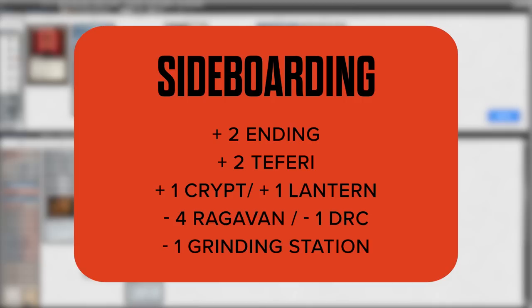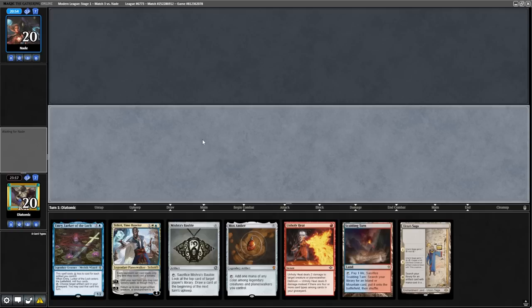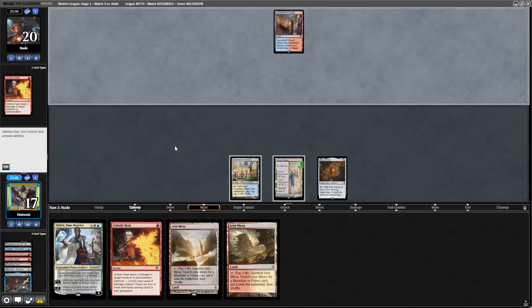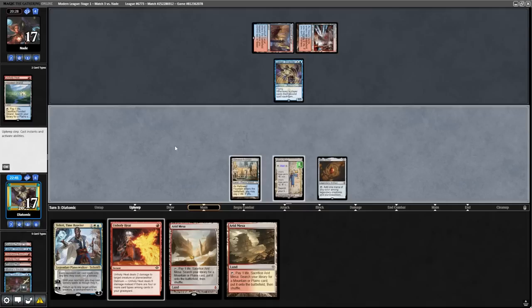As this matchup is clearly all about Ledger Shredder, I decided to take out all the Ragavans, the Dragon Rage Channeler, and a clunky Grinding Station to bring in all the good cards and the Graveyard Heat. We have an almost perfect hand to start Game 2, with a turn 1 Emery and a potential turn 2 Teferi Time Raveler. We obviously cast the Emery, sac the Mishra's Bauble, but they have the Unholy Heat for our Emery. I was stuck between playing an Urza's Saga or a Fetchland, and I leaned towards Urza's Saga. If the opponent doesn't have Ledger Shredder, we can make a creature with the Saga and put the clock on. If they do have Ledger Shredder, they're tapping out, and I can resolve Teferi Time Raveler.